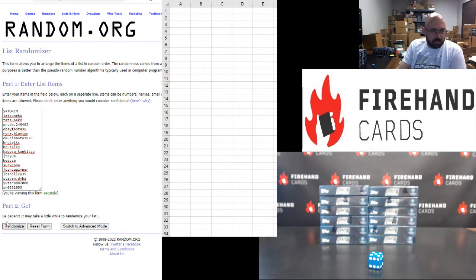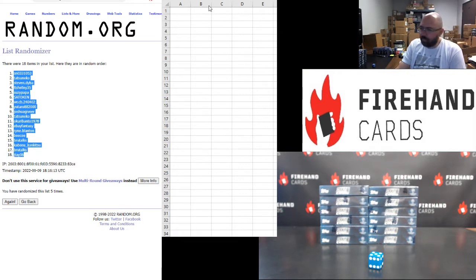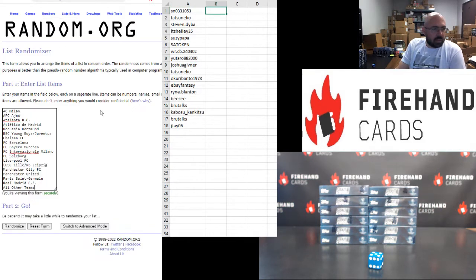One, two, three, four, five. Atletico Madrid up top, Paris Saint-Germain bottom. Shun top, JT bottom. AC Milan up top, catch-all at the bottom.